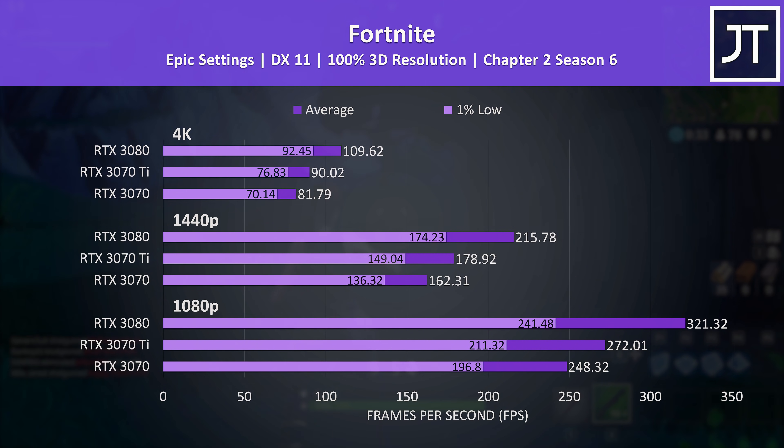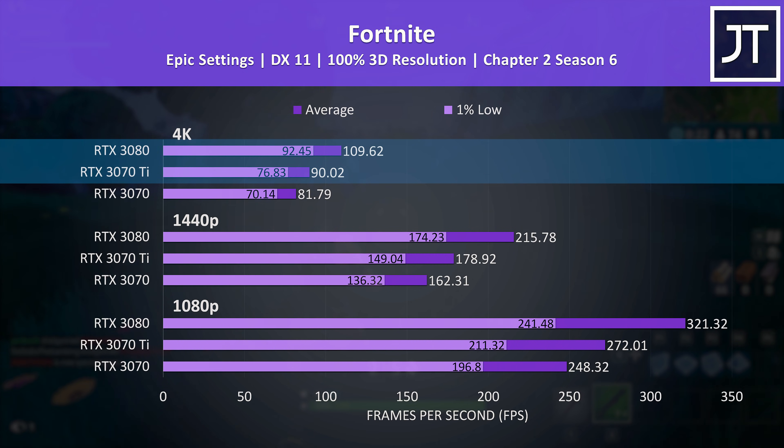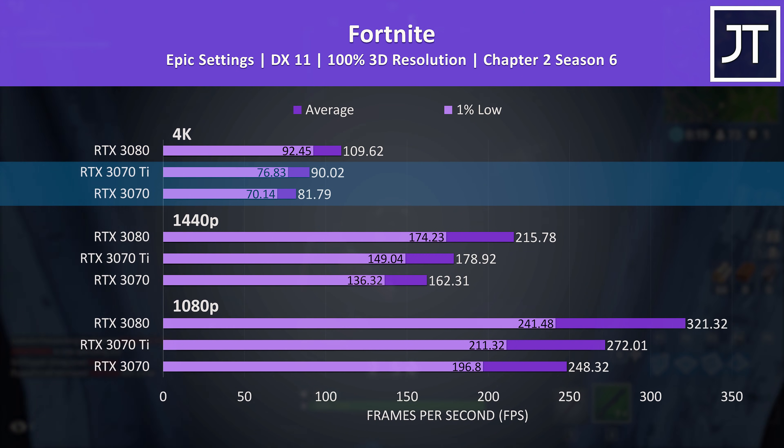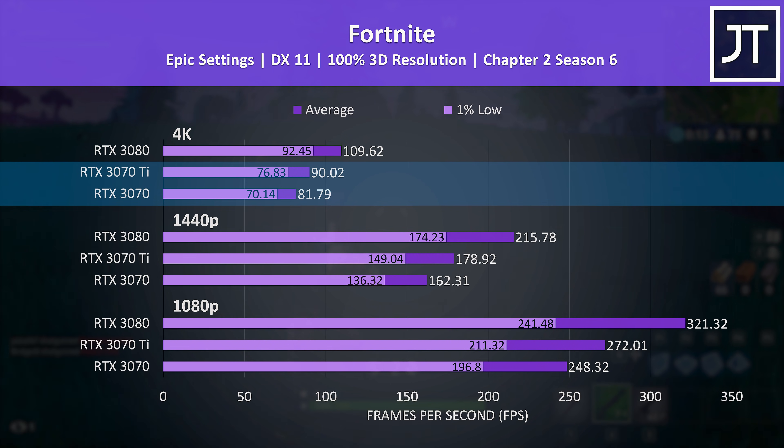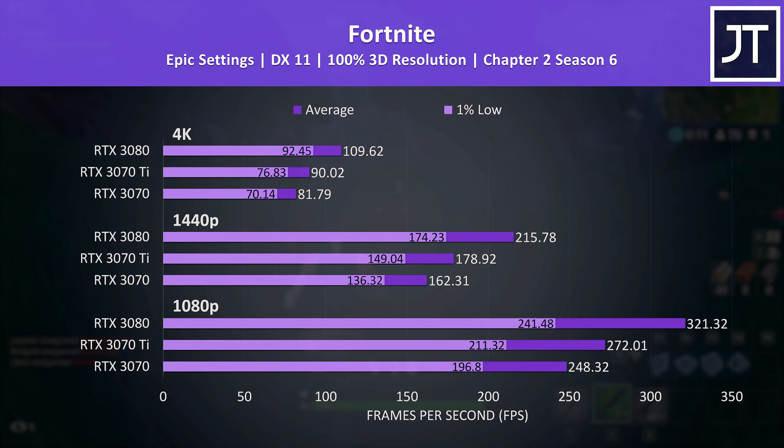Fortnite was tested with the same replay file with each graphics card. As an esports title, even at max settings we're getting high frame rates at 1080p and 1440p. 4K is perfectly playable too, though the 3080 was reaching 22% higher average FPS compared to the 3070 Ti, while the 3070 Ti was 10% ahead of the 3070 — the second biggest difference at this resolution out of all 17 games. It's worth noting this game is about to have an update that may make epic settings more GPU-heavy.